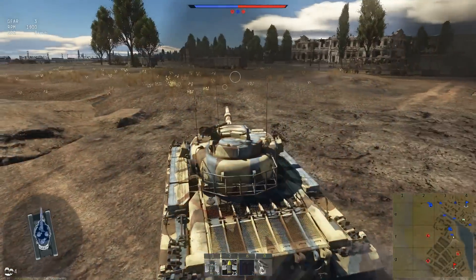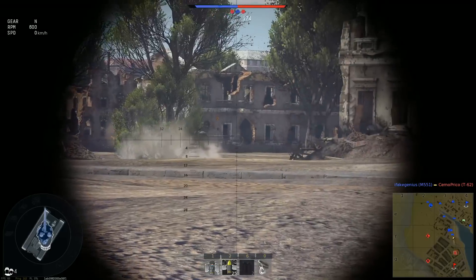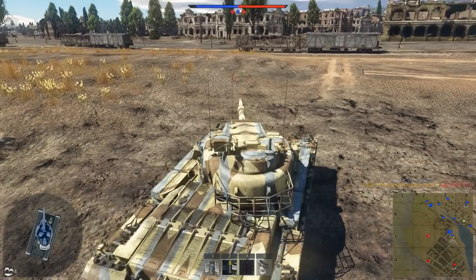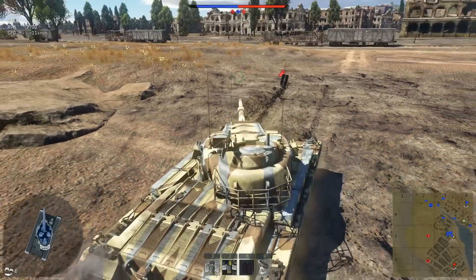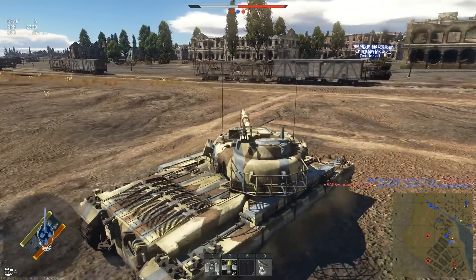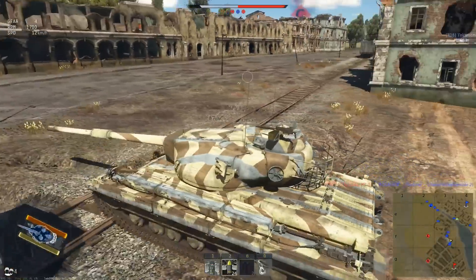Just threading the needle there — we go. Luckily we just bounced whatever that tank was, and we're in a nice hull-down position. Boom — ZSU dead. This is one of my favorite maps in the game, Port Novo — straight to the action. Good decision right there. This thing does have some armor — the turret has a ton of armor, the lower glacis, not so much. That's where I expected the enemy to shoot me, but that T-54 had a hard time through that train car.